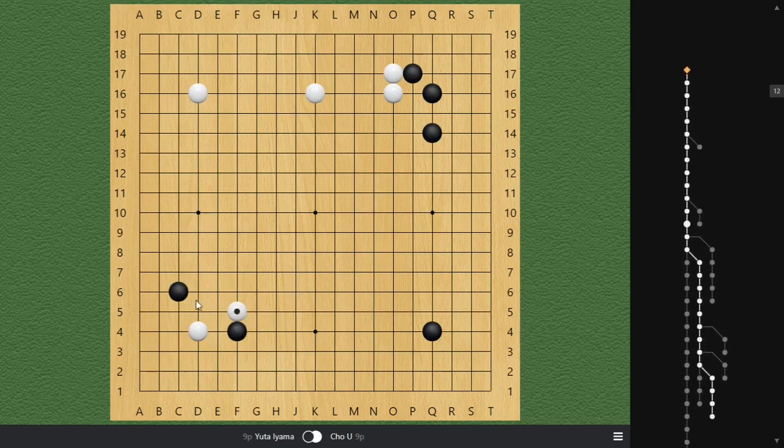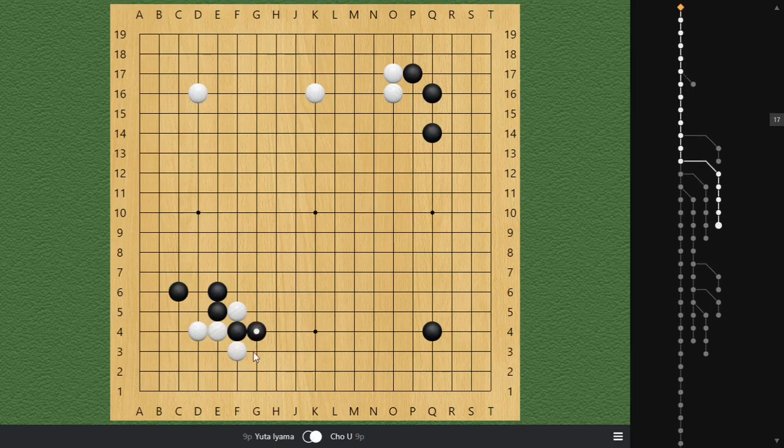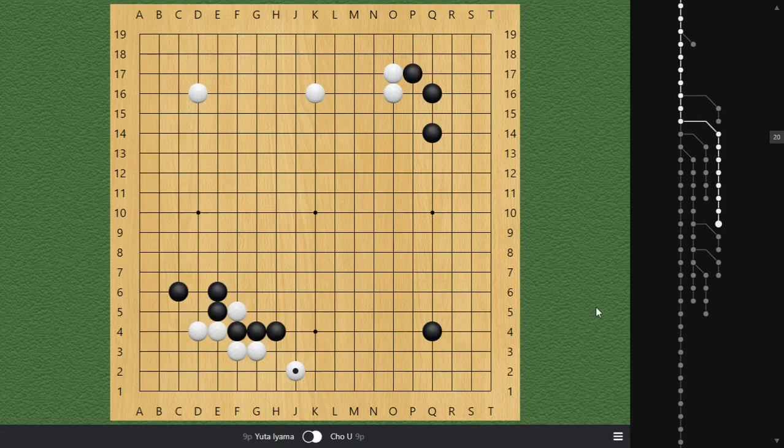You might be wondering why black just haunts from the outside — why can't black get aggressive? Well, this is actually a legitimate variation, just not as great; it's probably about two percentage points lower in win rate. Here white absolutely needs to cut. There's a push, so black needs to prevent this. All white needs to do is crawl on the third line twice and then make a small knight. This is also an equal position, but I personally really like white because it's very territory-focused.